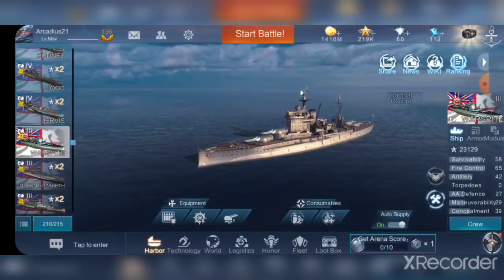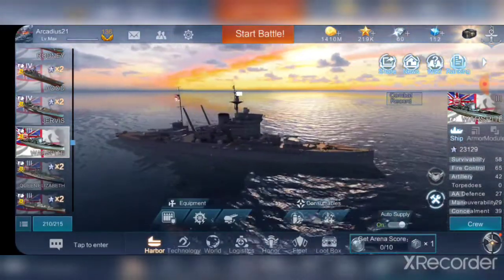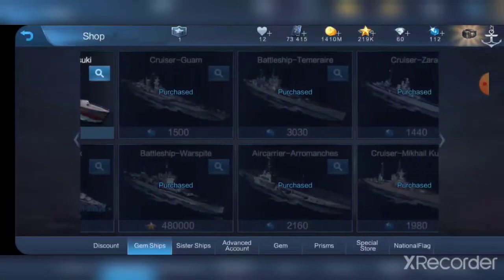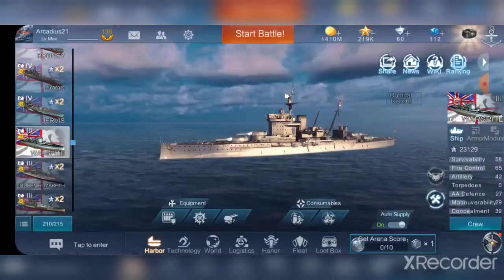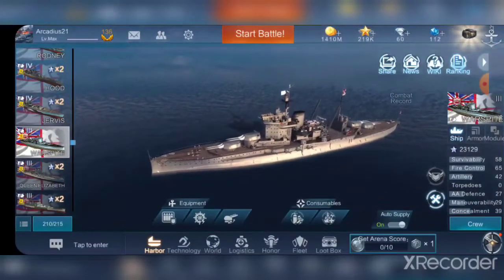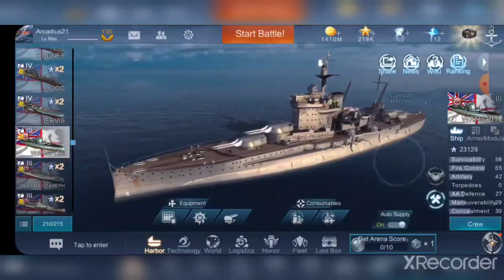Final verdict: if she were more expensive I'd say ignore her for now, but at 480,000 free XP she's relatively fairly priced and not impossible to grind in a relatively short time, especially if you already have premium ships to grind with. If you have the free XP, go for her definitely. But if you're still working on grinding branches, she won't help you grind any branches — she'll just be nice and pretty in your port without giving any more added benefits than a Queen Elizabeth or a Nelson.